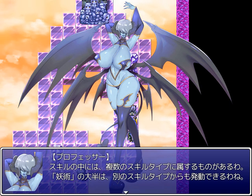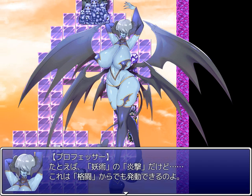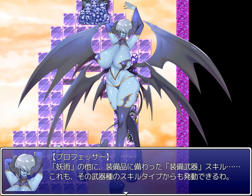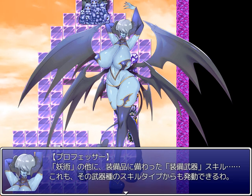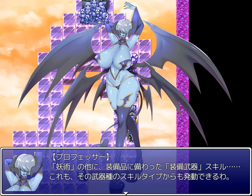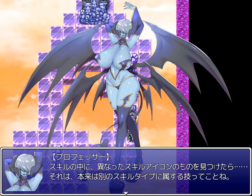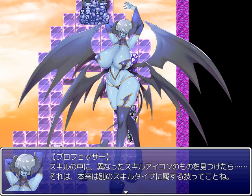Amongst your skills, some will be associated with multiple skill types. The majority of occult skills can also be activated from other skill types — for instance, flame strike from the occult skills can also be used from the fighting skills. The equipped weapon skills can also be activated from that weapon type's skill category. I equipped an Artemis bow on Minnie which has a skill it grants, so I can use it from the equipped weapons skill category or from the bow skills category. If you spot a different skill icon on one of your skills, that's a marker that it's normally associated with another skill type.